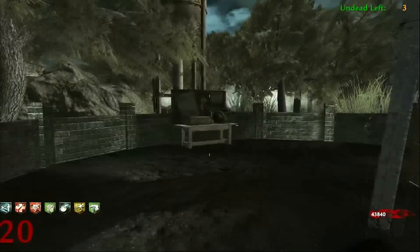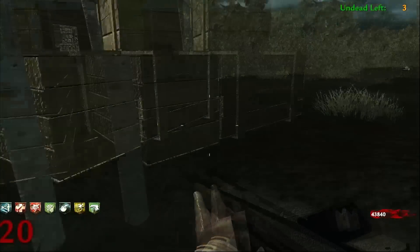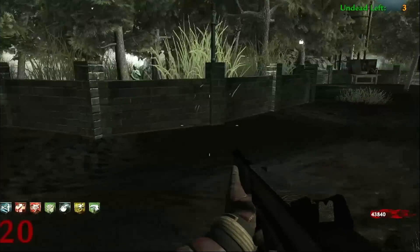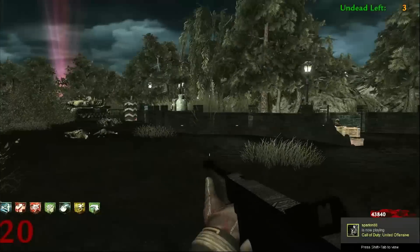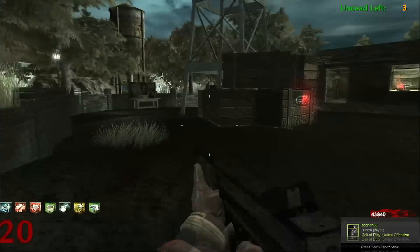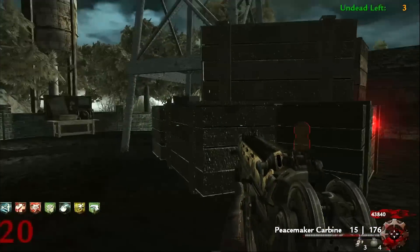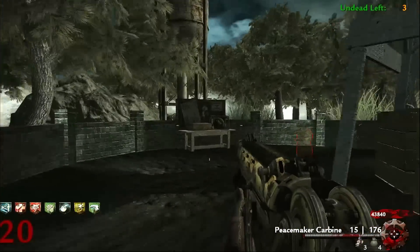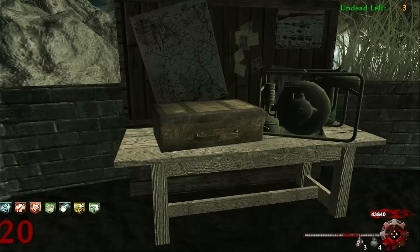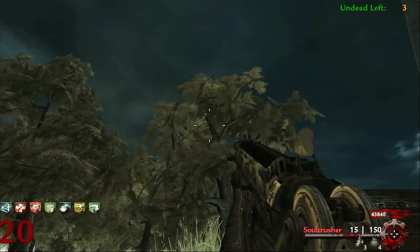After you find all the parts, you build the workbenches. When you try to use this thing it'll tell you that you need the Peacemaker Carbine, which is in the box. It has one of the lowest drop rates I've ever seen — I spent somewhere around 50,000 points trying to get it in another game. But today I got it with just three hits. Once we get that built, we get this out of the box and put it inside this machine, kind of like we do the Blundergat upgrade.